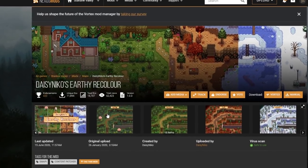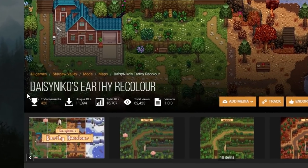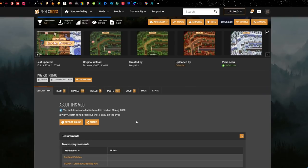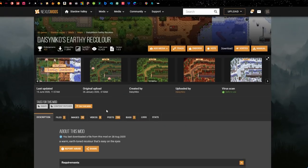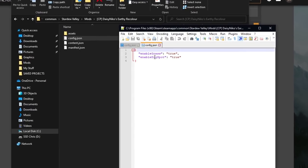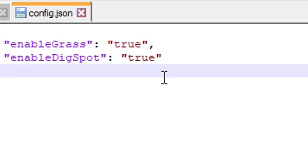The last main visual mod I use to change the recolors of the maps and towns is called Earthy Recolor by Daisy Nikos. This is also on Nexus, and links will be below. This gives you a more warmer tone recolor — it's a bit more easy on the eyes and goes very well with all the other mods. It changes the colors of the paths and all of the soil. There are only two config options: to enable the grass and the dig spot.